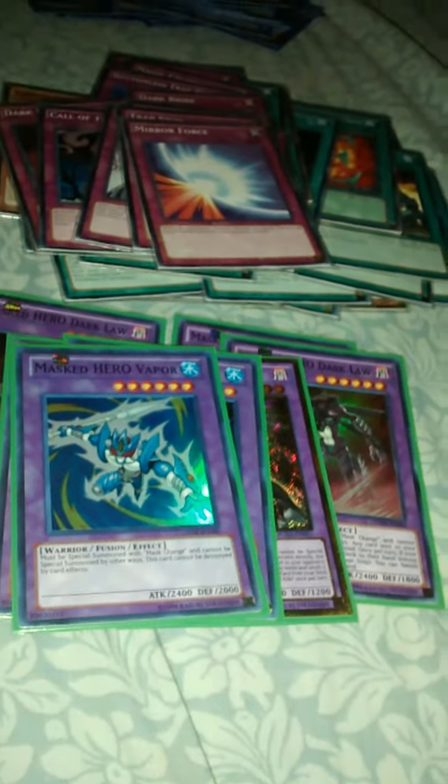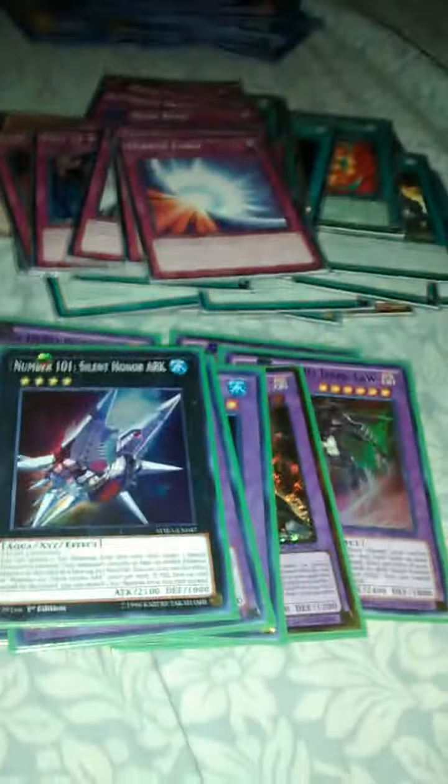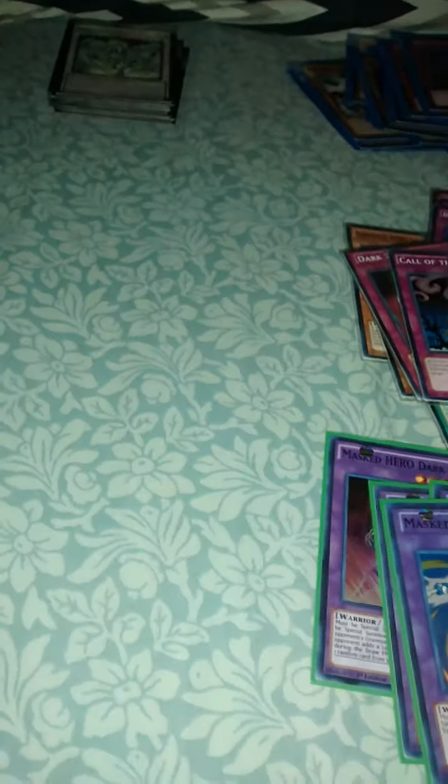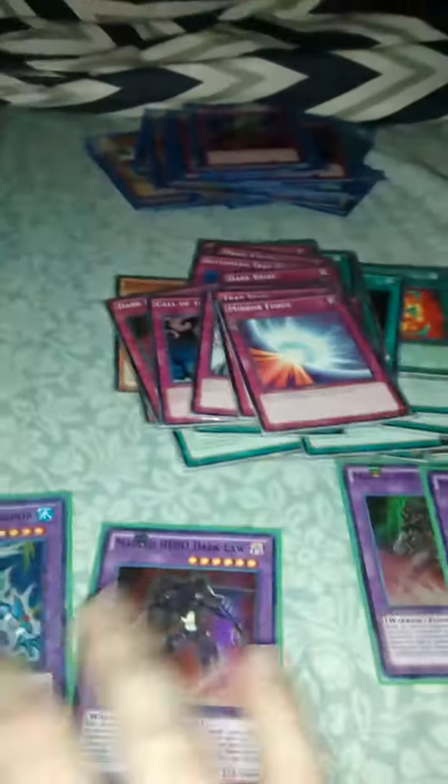Now let's go into our XYZ plays. Silent Honor Arc. Dark Rebellion XYZ Dragon. Utopia, Utopia Ray, Utopia the Lightning, Utopia Beyond. Yes, I do have a Utopia deck profile which I was thinking about showing you guys in one of my next videos. Now let me explain something here — we have two level 6s: Vapor and Dark Law. Overlay these two and we get Utopia Beyond. That's why we have two more Dark Laws. That's just one combo I'm showing you — two level 6s, we can go into an XYZ play. Simple as that.